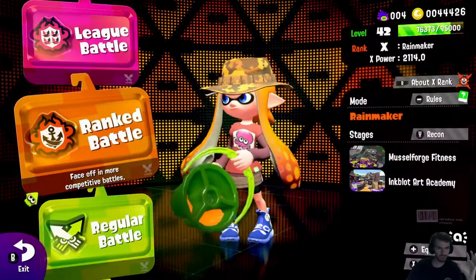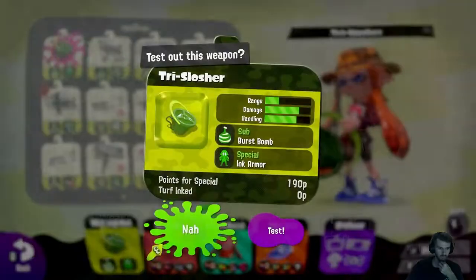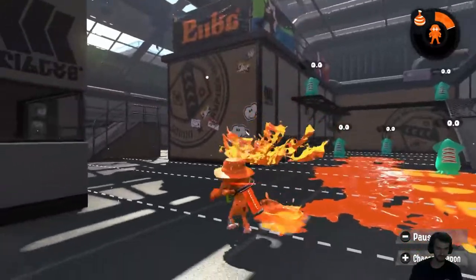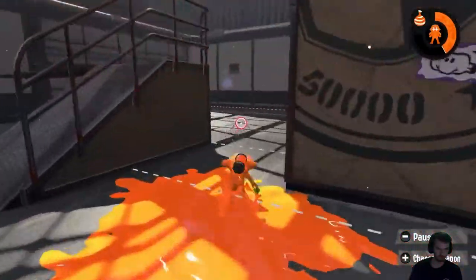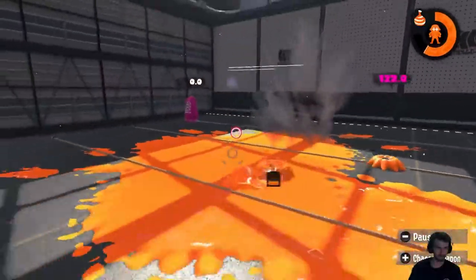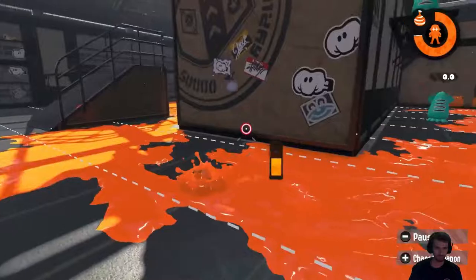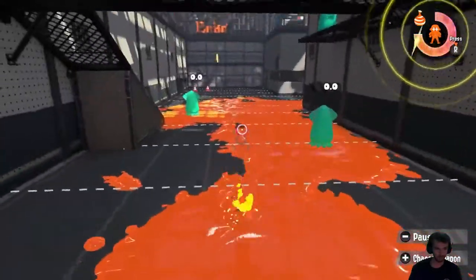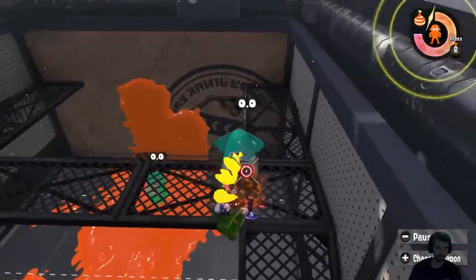The current map-mode rotation is Rainmaker, so I'm going to be using the Tri-Slosher in this episode. I'm by no means someone who typically plays sloshers — I generally lean more towards shooters. The kit is quintessential of burst cancelling in Splatoon: to cancel the animation you throw a burst bomb and then launch a little slosh, and that's going to be the fastest attack. You can paint much farther than you can actually hit, so you'll need to get a little closer.